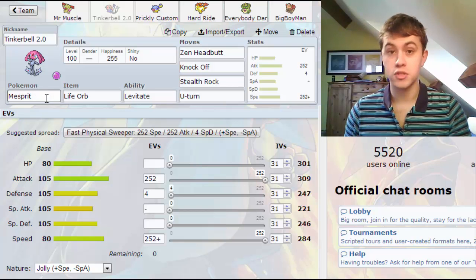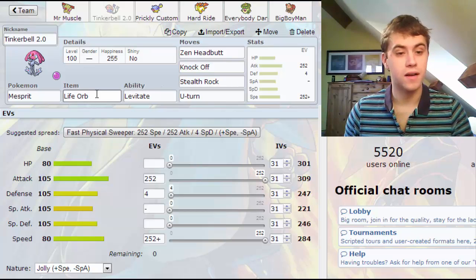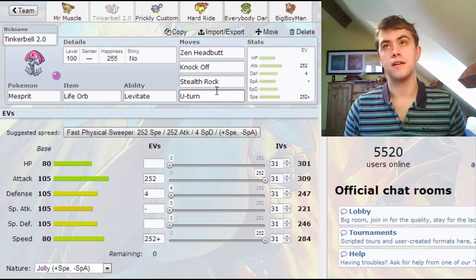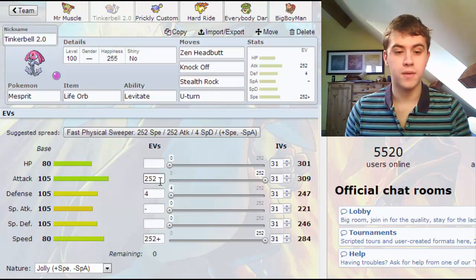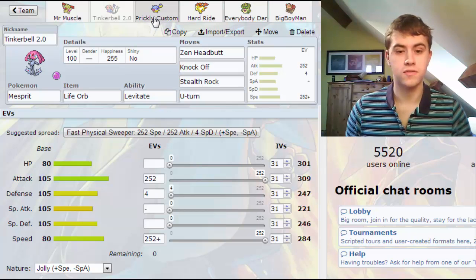Then we've got Tinker Bell 2.0, the Mismagius — the name is based off my past UU session. I run that with Life Orb, Levitate, Zen Headbutt, Knock Off, Stealth Rock and U-Turn, just as a standard offensive set but also a tiny bit of utility with the Stealth Rock. I run that with 252 in attack and 252 in speed with a jolly nature, just as a sort of sweeper.